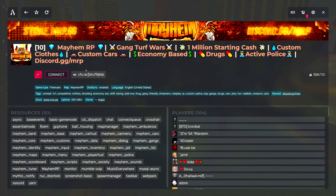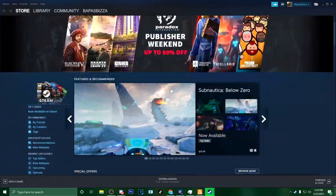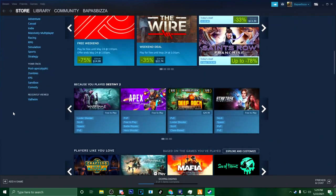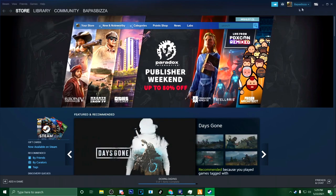Another thing you have to have open is Steam. If you try to connect without Steam open, it'll give you an error. The reason you need Steam open is because they need an online connection to join these servers, and they use your Steam online ID. As you can see, my name is Bapas Pizza — that'll be my Steam name and online name once I join a FiveM server. So always have Steam open before you join a server.